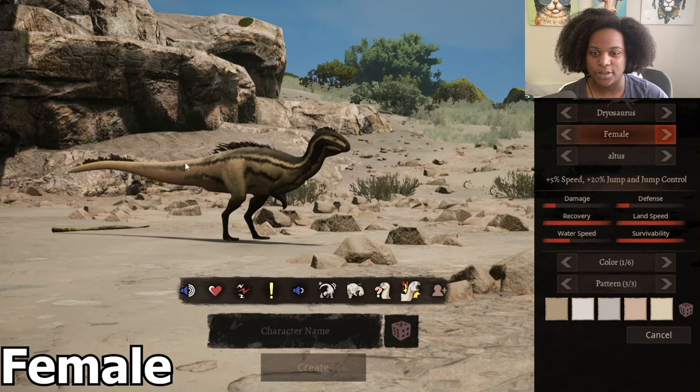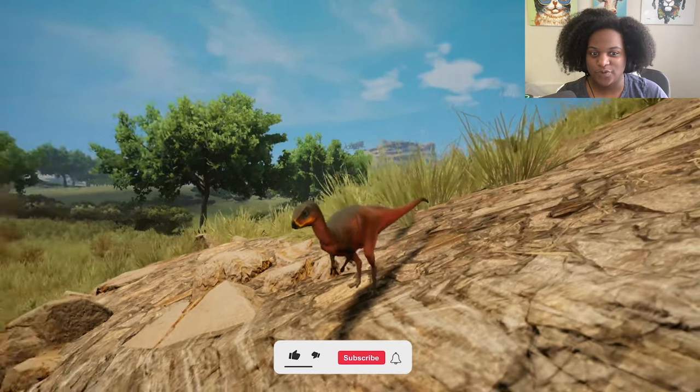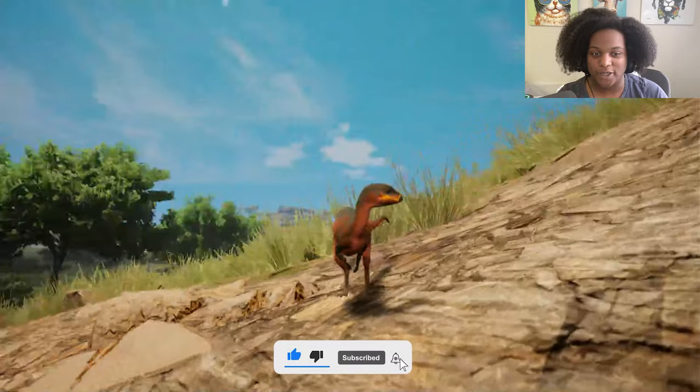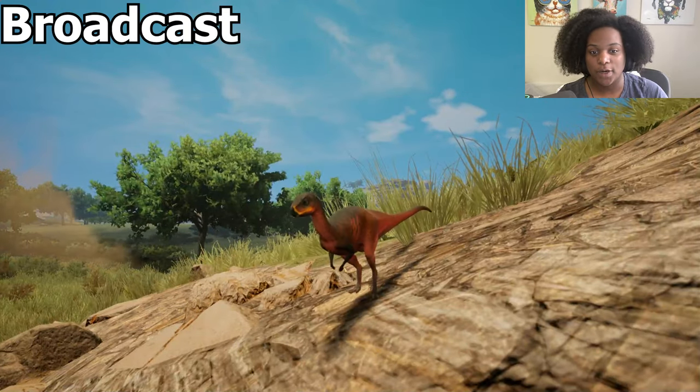Now we're going to look at the female skin real quick — that's a lot lighter right here in the back towards the tail and the mid-tones, but everything else is pretty much the same. And here's our baby model — he is super bright, look at this bright orange. You're not going to be able to hide with this one.